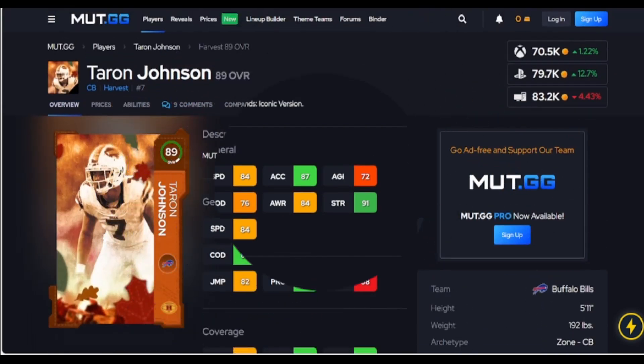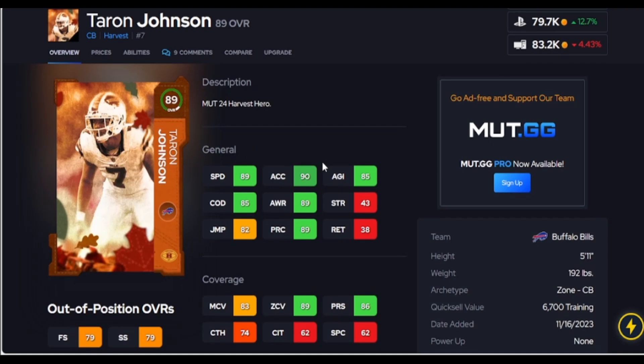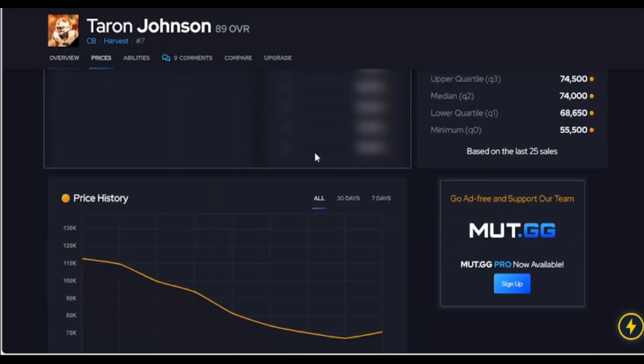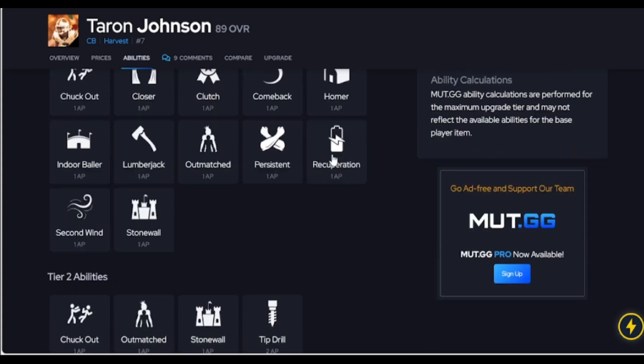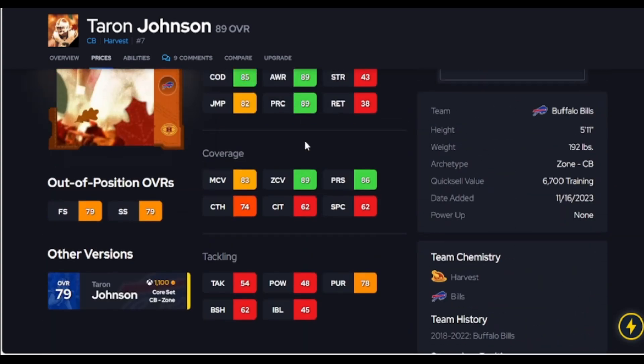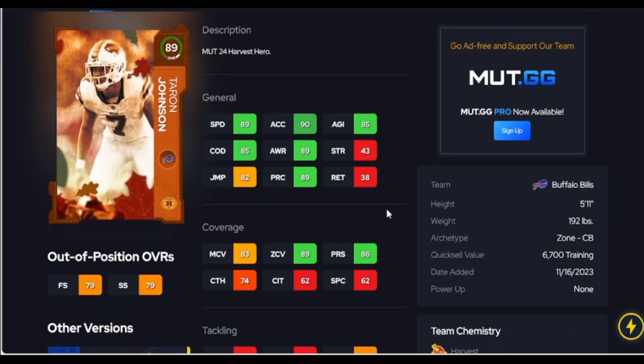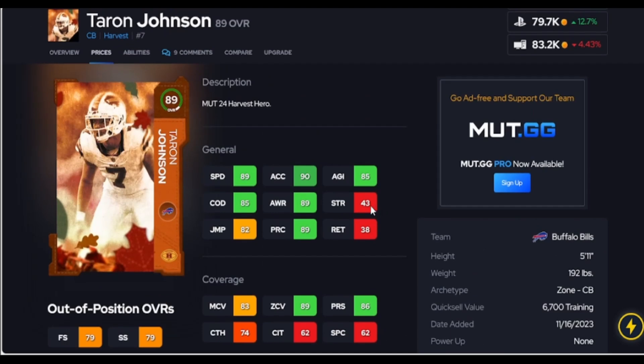Now a corner for 70k — 89 speed. Get him up to 90 zone, so if you run zone he's going to fit your scheme and be a great value. Just remember he does not get KOs or pick artist, but what he does give you is good speed, good zone, and a good price.